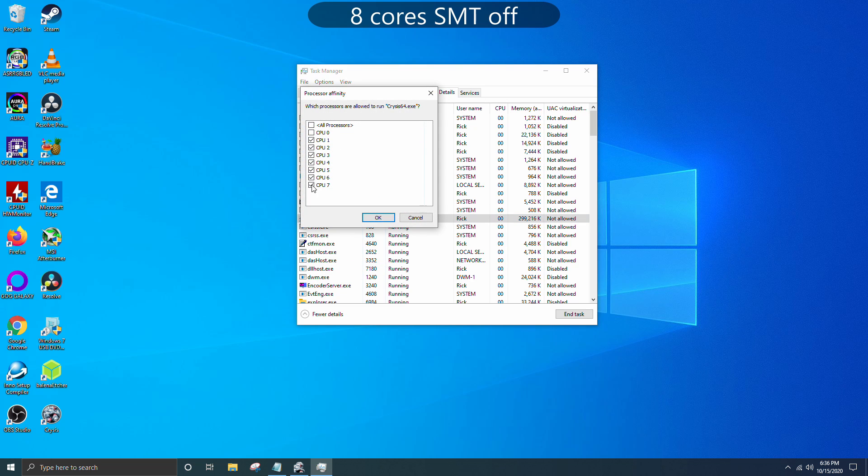After this run, I would simply disable cores in Task Manager with the Affinity setting, leaving just 4 cores checked for the next benchmark, then 2, and then finally dropping down to 1 core enabled.